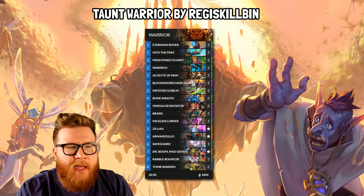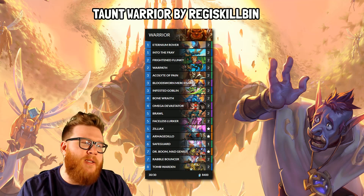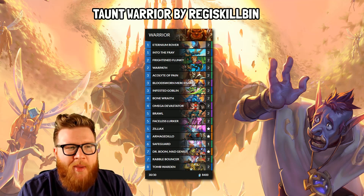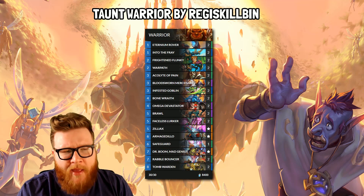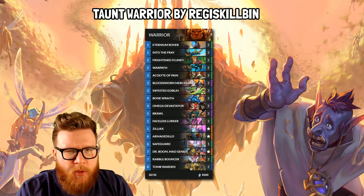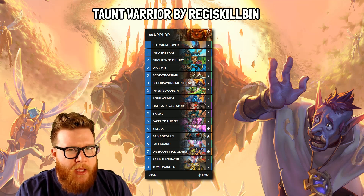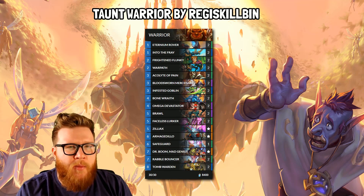It's really the support pieces you're adding to that taunt shell that are going to differentiate these lists. We went for a bit of a control build: Dr. Boom Mad Genius, some draw with Acolytes of Pain, some Brawls, some Omega Devastators — basically taking the best cards we could to add into this list and making it a good warrior with a taunt package. It was working really nicely, and we won a lot of games. Bloodthorn Mercenary in particular is kind of crazy exciting in this deck — you can make some really big plays summoning giant damaged minions for only 3 mana. This list won't end up being the perfect Taunt Warrior, but it's definitely a good start and will probably win you some games on day one.